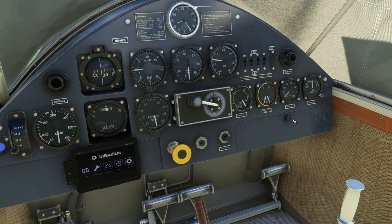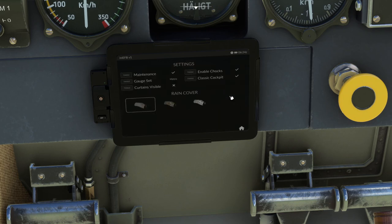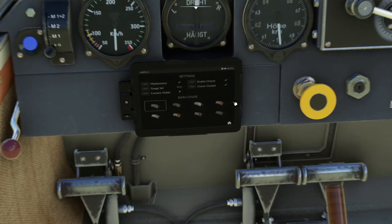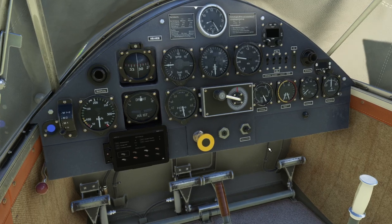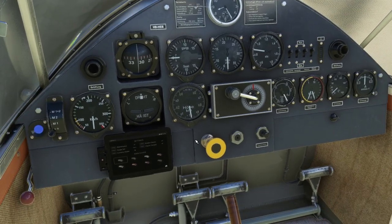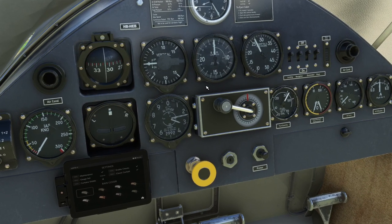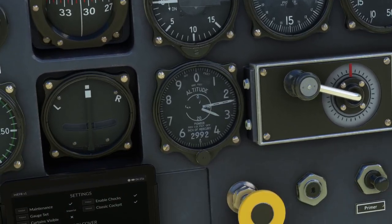If we click on the little fastener on the glove box on the co-pilot side, you get a small control box. In settings we can enable the chocks or not, and we can have a classic cockpit. If we switch off classic cockpit, we get a comm radio and a transponder — useful if flying on VATSIM. You can also switch the gauge set to imperial gauges, which are much more recognizable if you're British or American, and they're really nicely modeled as well.